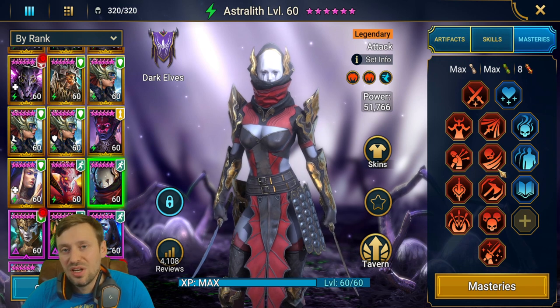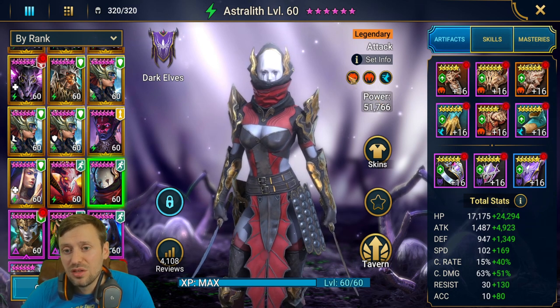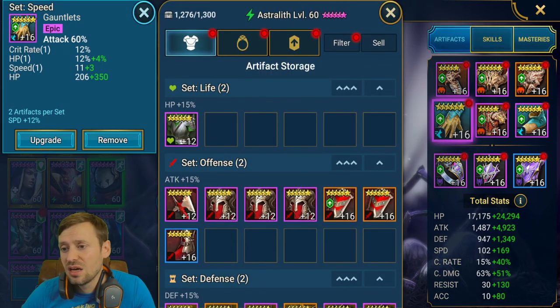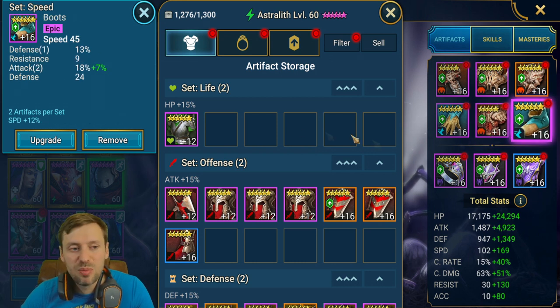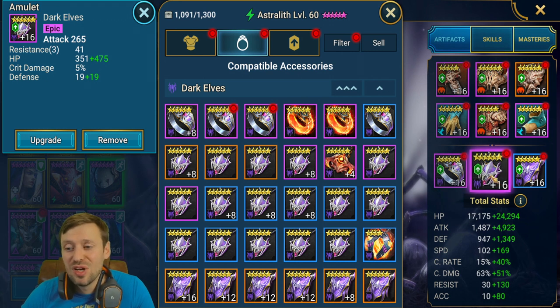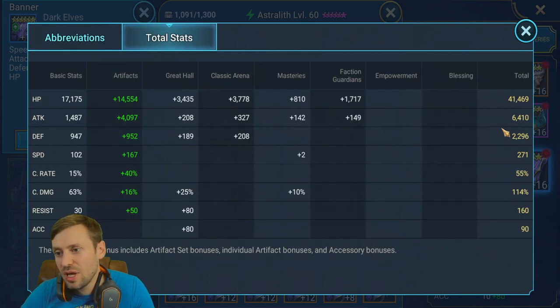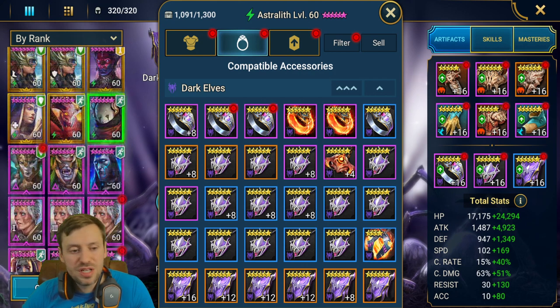Astrolith — one of my favorite champions, absolutely love her and she's so underrated. She's in two Cruel sets and a Speed set. Gloves: attack; chest: attack — the only time you'd use attack chest on this kind of champion. She needs to be fast for the Rhino boss and Bommel. Ring: attack; amulet: attack; banner: attack. Total stats: 41k HP, 6.4k attack, 271 speed.